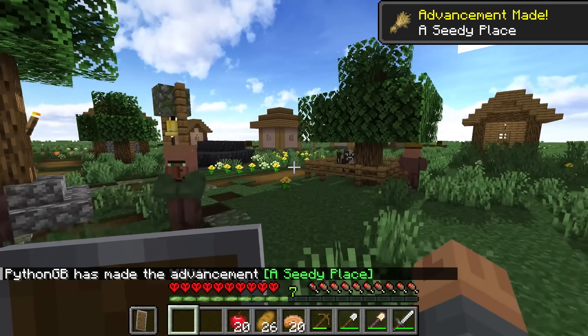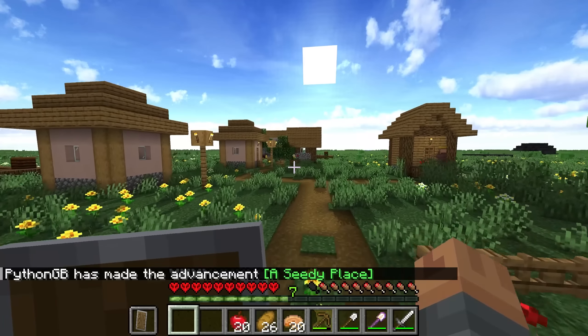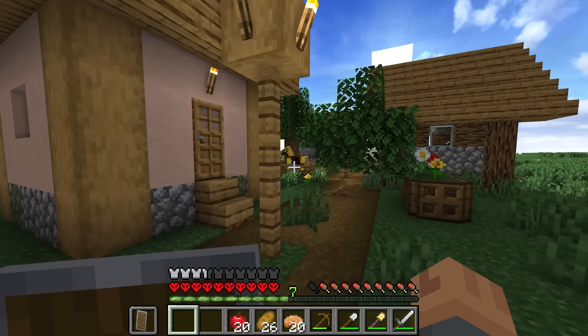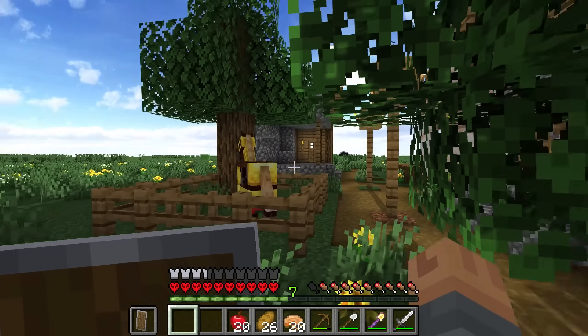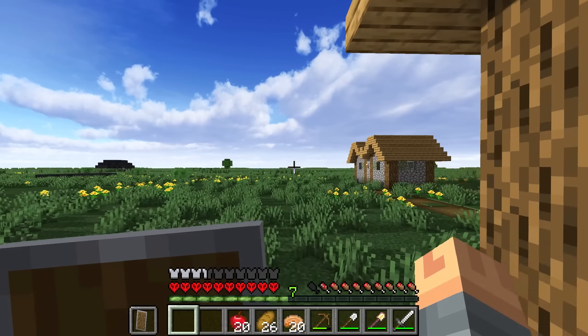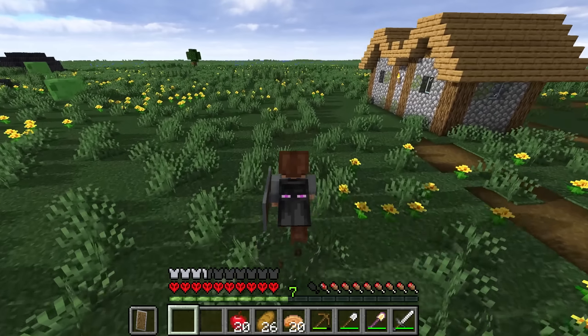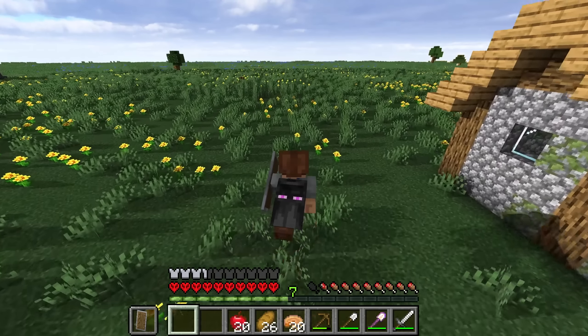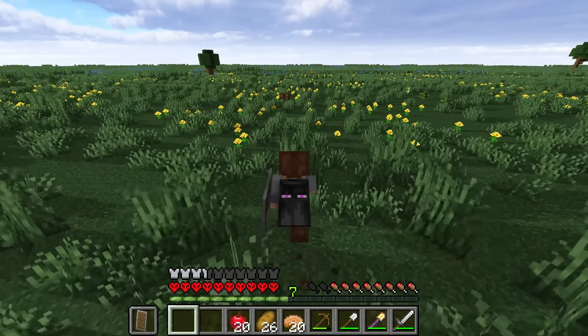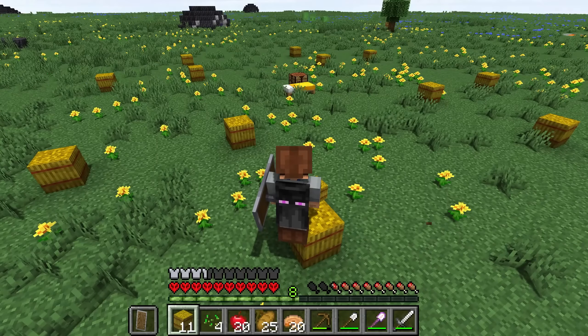We're getting some advancements in today's episode — that's pretty cool. Also, the horse is still there; it's just sort of inside this pen at the minute. We will try to incorporate some sort of stable area in our build today. How exactly we're going to do that is another matter, but that's the plan.